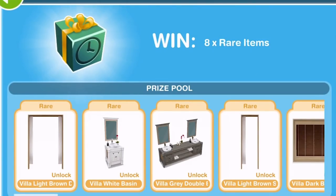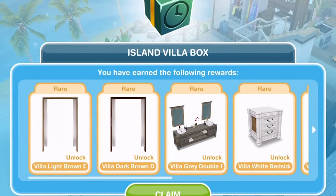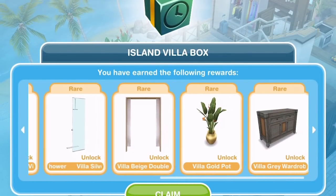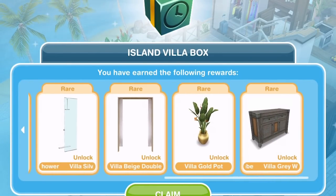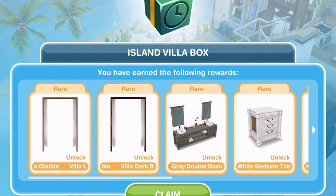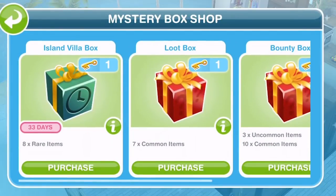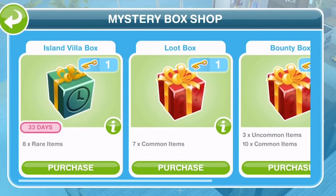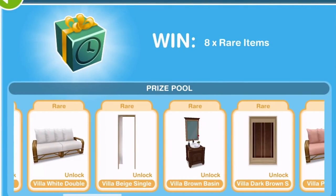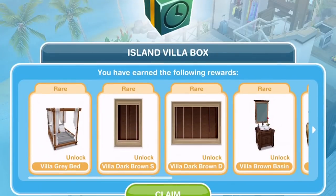I'm not bothered if they're LP or SP right now, I just want to get them all. Let's get another one. I wonder if we can get repeats on there. I don't think any of those are repeats. I really like that villa gold pot — that's pretty awesome. Let's claim those. So each time we buy one, we get eight items. Let's get another one — we've got the other bed, amazing.